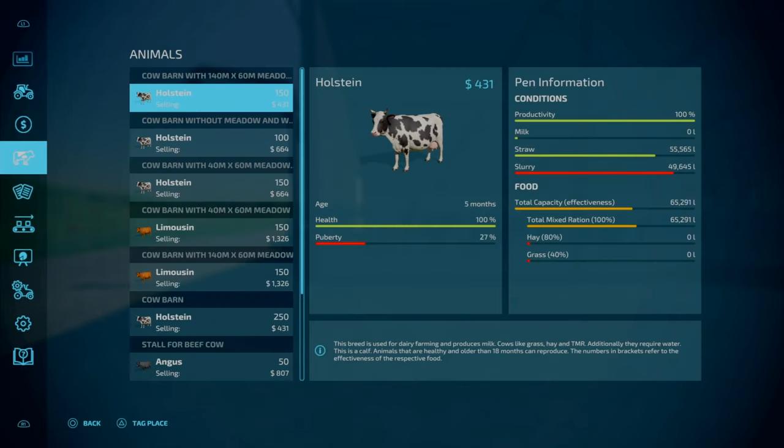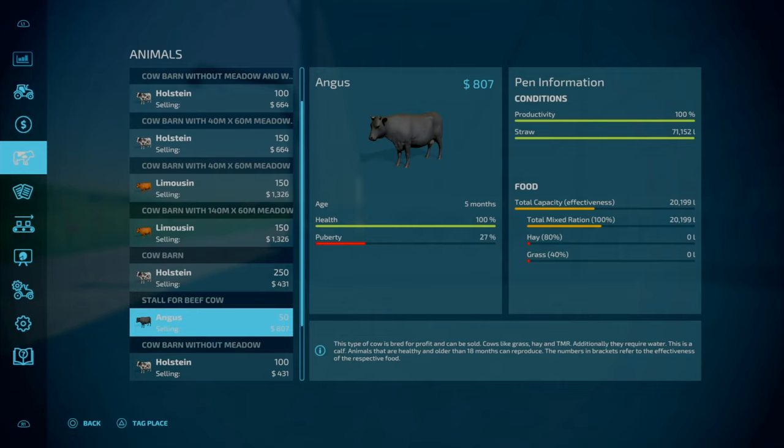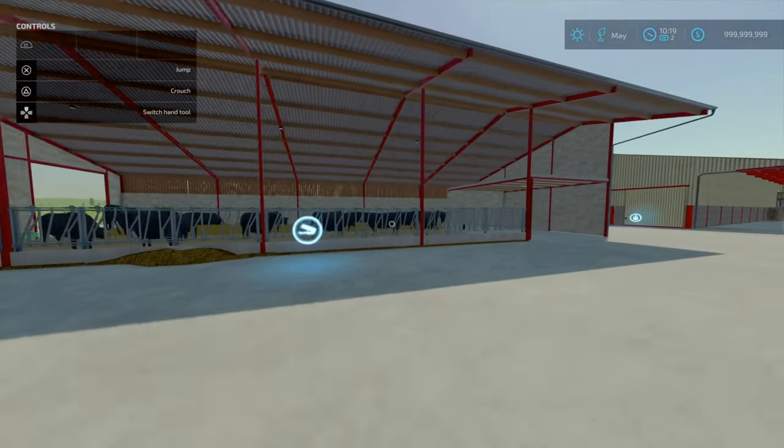Going into the animal menu: beef cattle capacity is about 71,000 a year, feed is around 45-50,000 a year. With all these pens, the feed effectiveness percentages are all exactly the same: 100% for TMR, 80% for hay, and 40% for grass. That is our first cow barn.